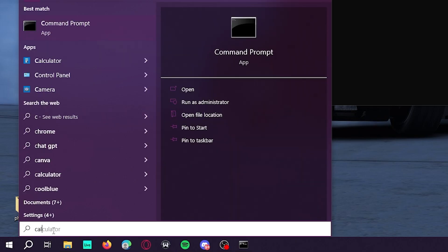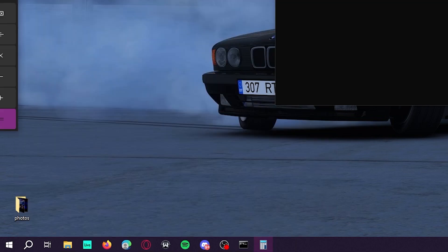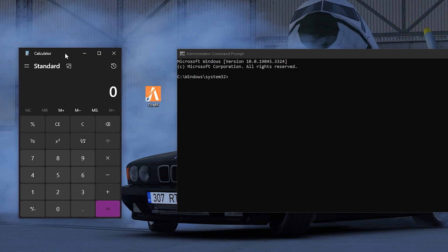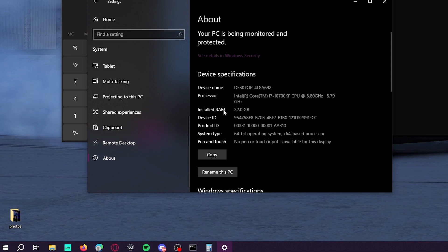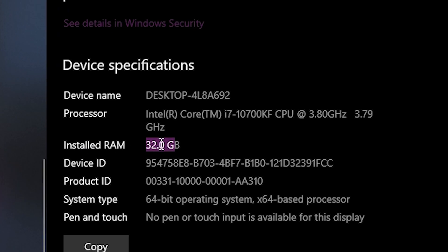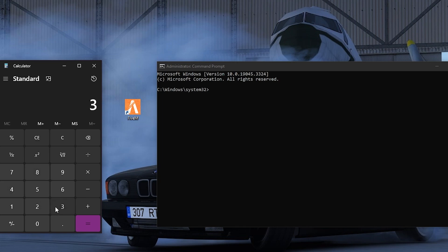Now open Windows Calculator. This step depends on how much RAM you have. I have 32 gigabytes, but you might have 8, 12, or 16. To check, go to About your PC and look at Installed RAM. Once you know your RAM amount, type that number into the calculator and multiply it by 1024 to get the value you'll need for the next command.